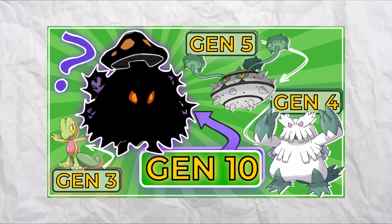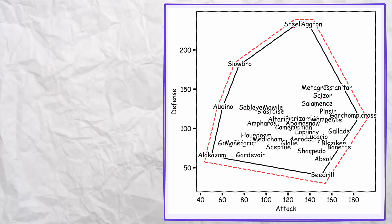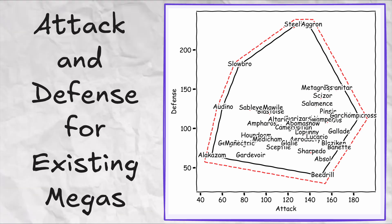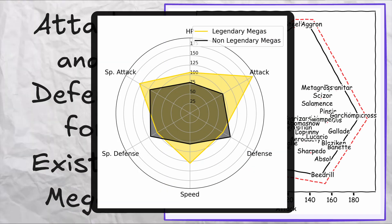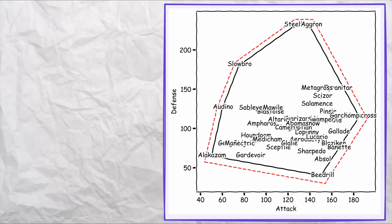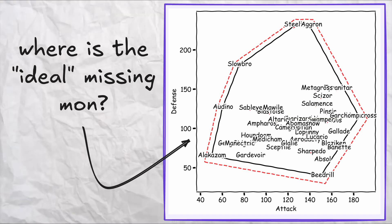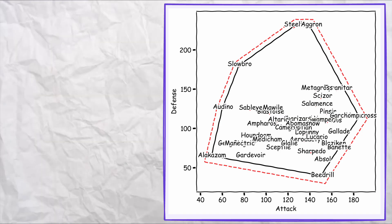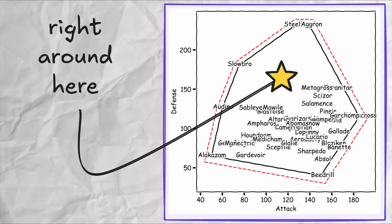We had a video a while back on what new Grass-type Mon needs to get introduced in Generation 10, and we can actually borrow that methodology to answer this question. The idea is pretty simple — pretend Pokemon just have two stats, attack and defense. We plot the stats for all the existing Megas. I've chosen to exclude Legendaries and Mythicals here because their stats would just skew things way too much. We ask ourselves: where in this plot is the most logical place to introduce a new Mega Mon if we want it to be as different as possible from any of the existing ones? The answer visually seems to be right around here, since that's the gap in the attack-defense graph with no representation right now.